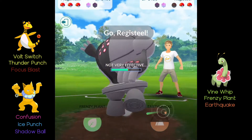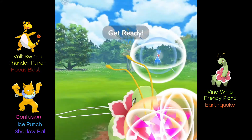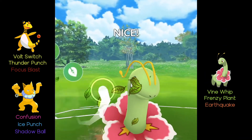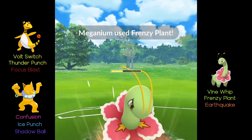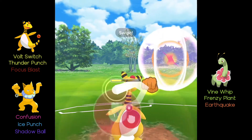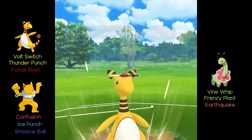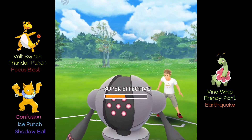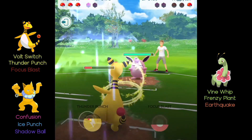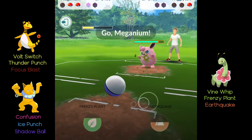Then in comes Registeel. We're trying to bait with Earthquake, so we go for the Frenzy Plant and we get a shield here. After this we take out the Registeel — he blocks, then I go in with my Ampharos. I think I already had the Focus Blast ready and I get the Focus Blast off, which does significant damage to the Registeel.